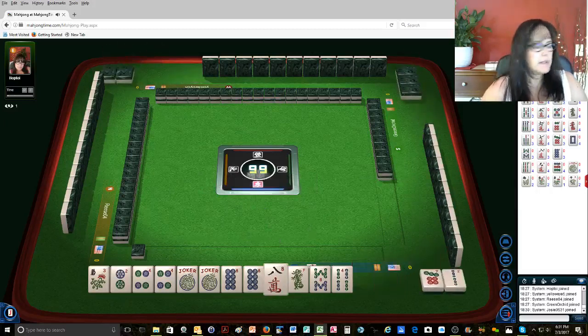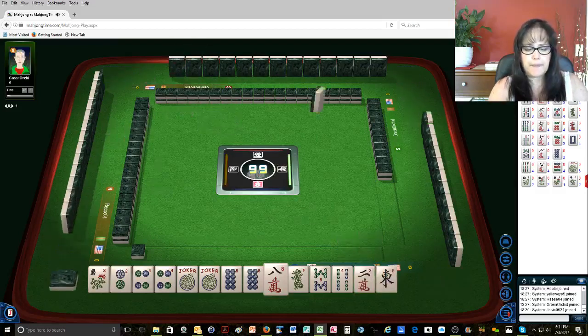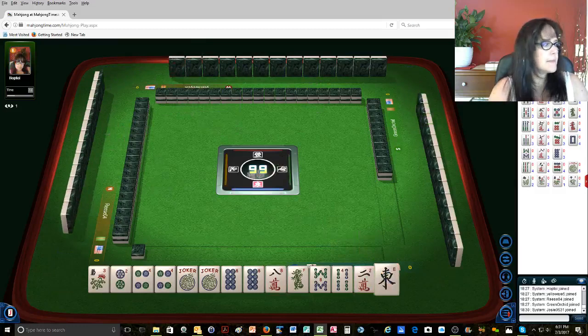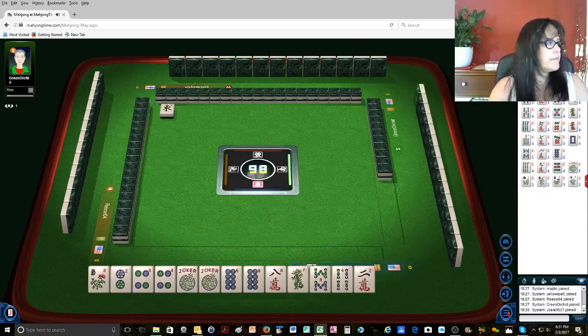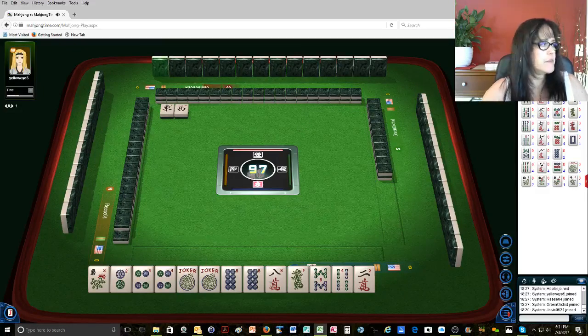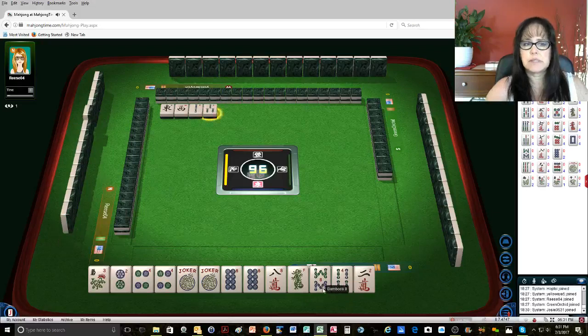So we're playing evens. Let's see — yeah, that's how that works. East wind. We are 5 away from that hand, with 2 bamboos. But we do have some flexibility with like numbers, so we'll see what happens here.